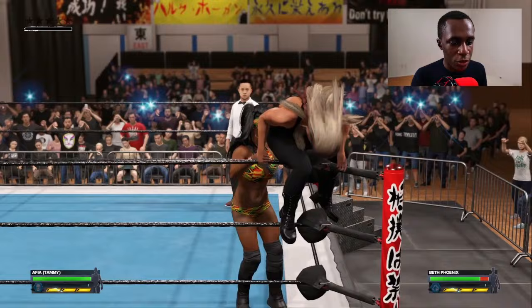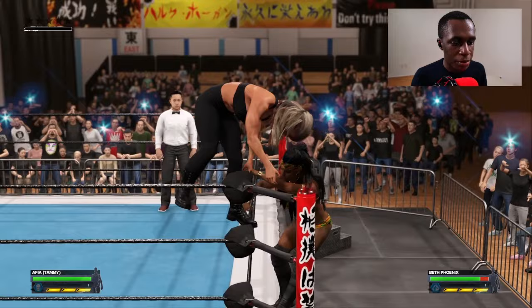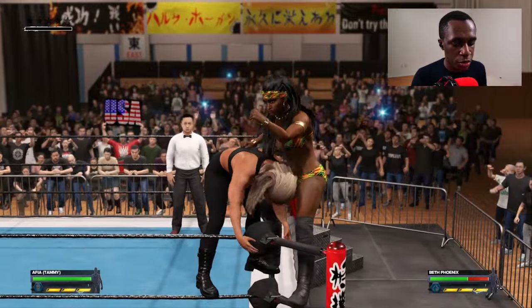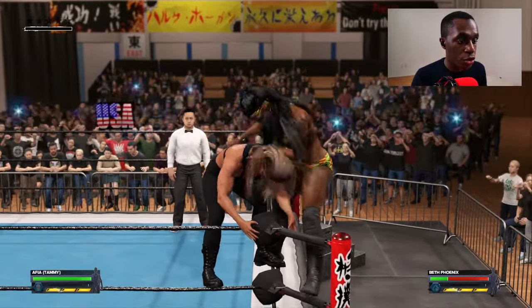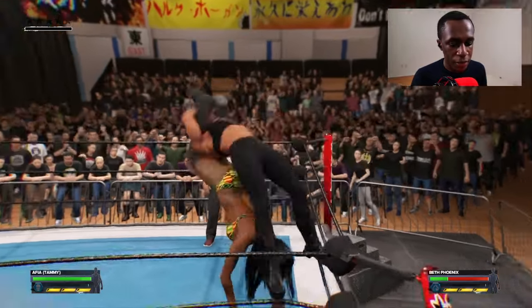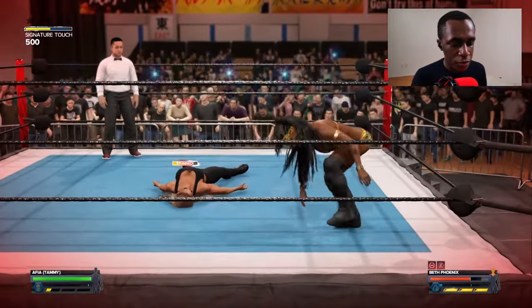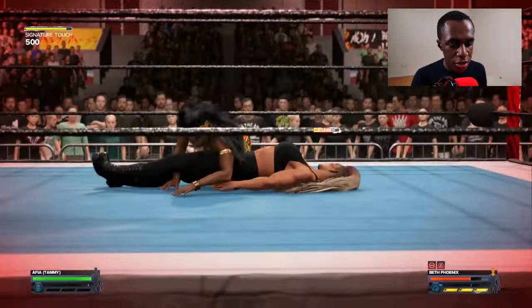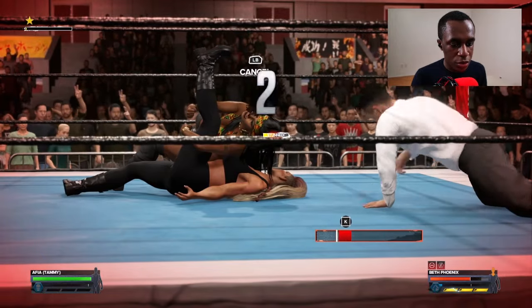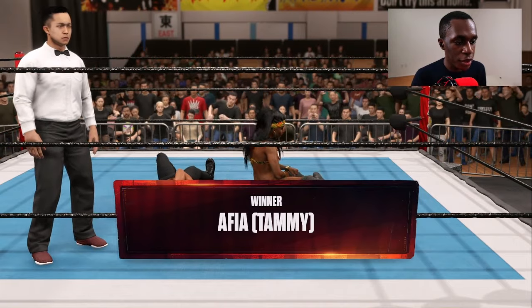Now I'm about to execute my super finisher. As you can see, you can see all the cameras flashing. You know it's a super finisher because it has a different type of effect from the regular finishers. Super finishers should always end a match. And there you go — that's how you assign a super finisher in WWE 2K24.